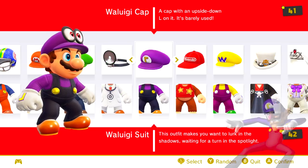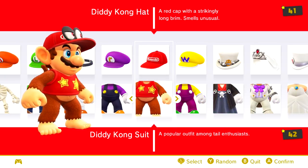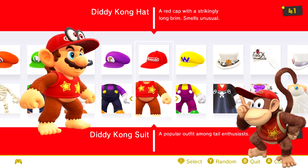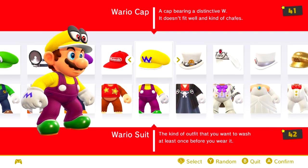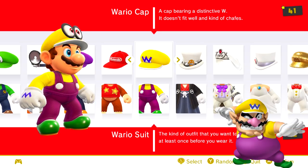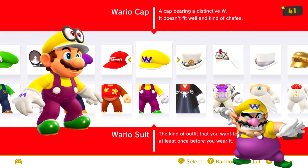The Waluigi outfit gives Mario the palette of Waluigi. The Diddy Kong costume gives Mario a costume that looks exactly like Diddy Kong, complete with bigger ears and monkey fur. The Wario outfit gives Mario the yellow appearance of Wario, which Mario isn't unfamiliar with, because he's had this costume since the very first Super Smash Bros. game.